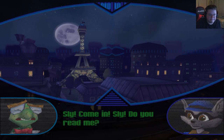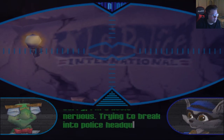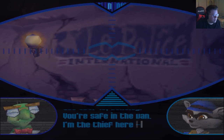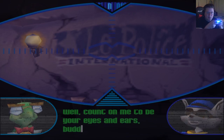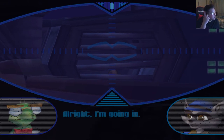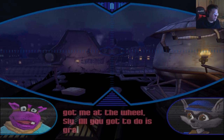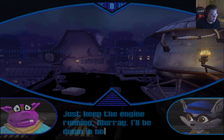Sly! Do you read me? Yeah, I read you — loud and very loud. Sorry, I'm a little nervous. Trying to break into police headquarters does that. Get over it, Bentley — you're safe in the van. I'm the thief here. I've got to steal that file from Inspector Carmelita Fox. To get inside, you're going to have to go through that air vent. All right, I'm going in. And don't forget, you got me at the wheel, Sly — all you got to do is grab the file and get back to the van. We'll do the rest. Just keep that engine running, Murray — I'll be down in no time.